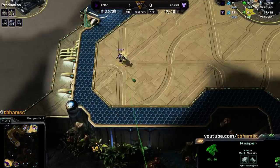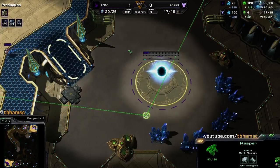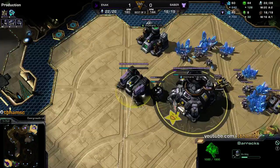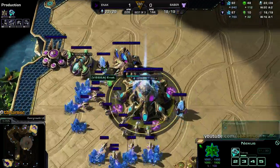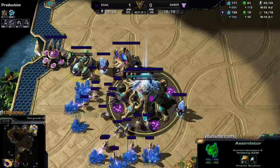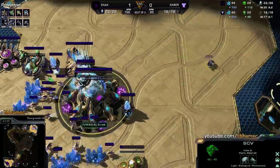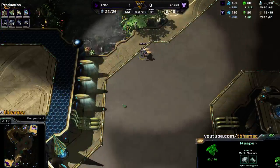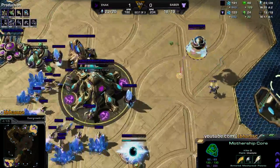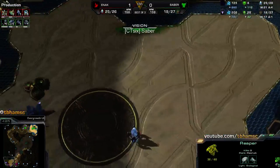SCV scouting doesn't get into his base at all but feels pretty safe, so he'll proceed with the opener. Leaves one worker on gas, which is something you normally see, and the nexus goes down — skipping the zealot from Enak, going for the mothership core right afterwards. A very very greedy play coming out from Enak this game, but he should be okay since the mothership core should be enough to contend with the first reaper.